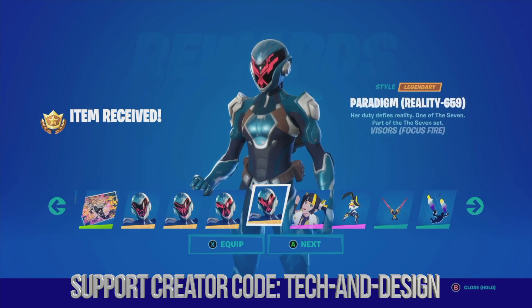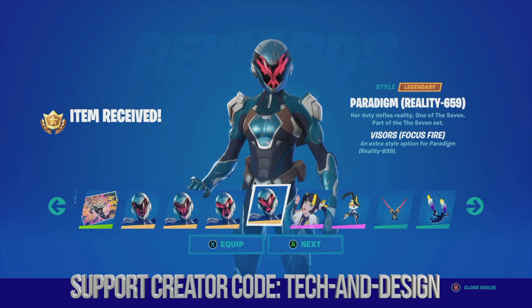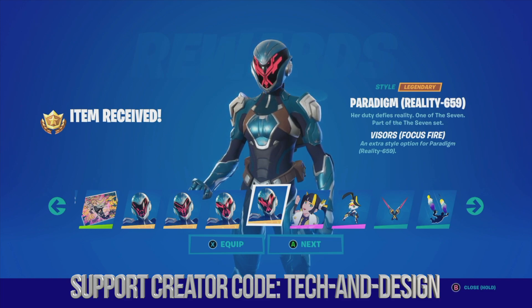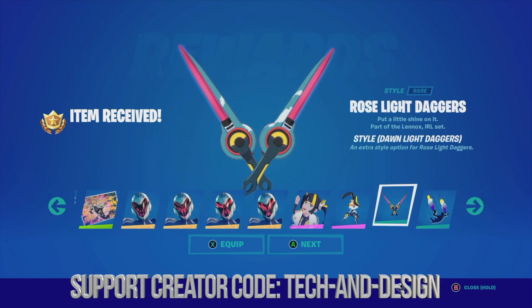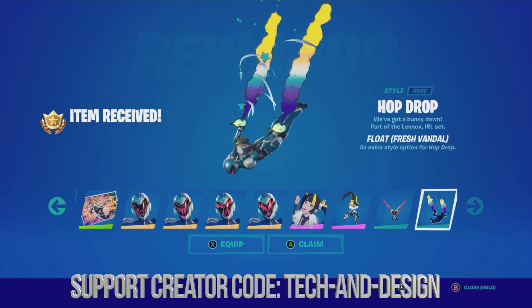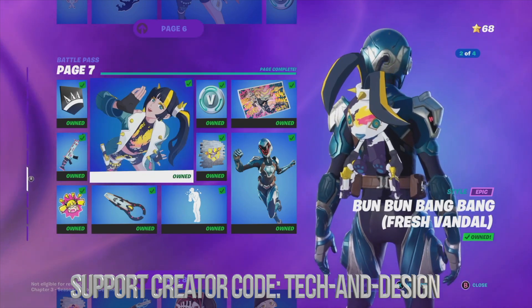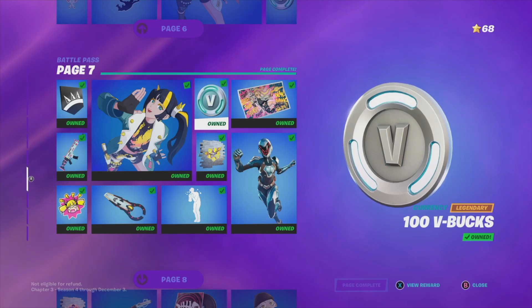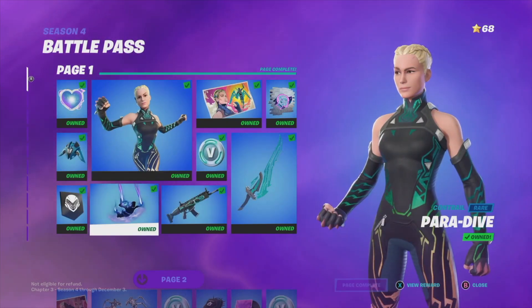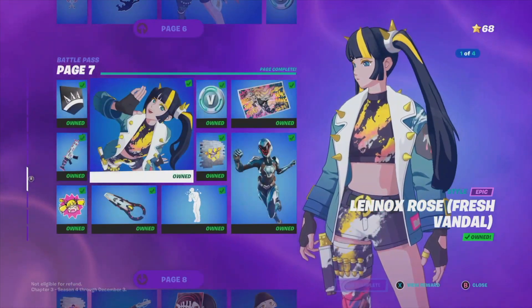There are various styles — you might not even notice the difference between them, but there are slight differences if you look especially at the top area. You can equip the style or just go next. That's it for page seven. If you're missing anything, just claim everything from page one all the way to page six first, then page seven won't have any problems.